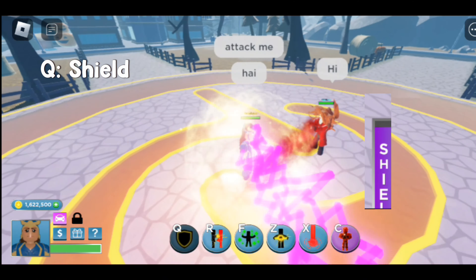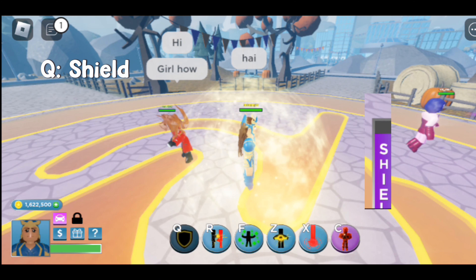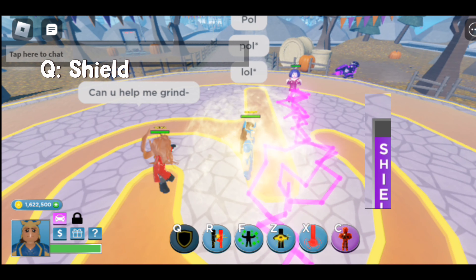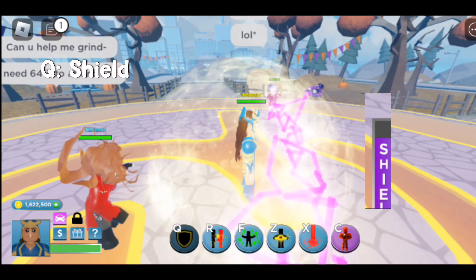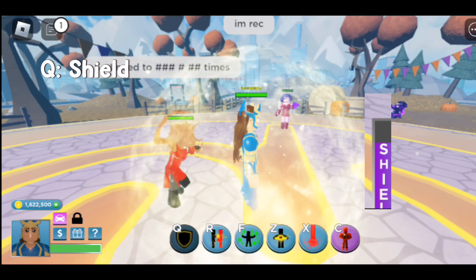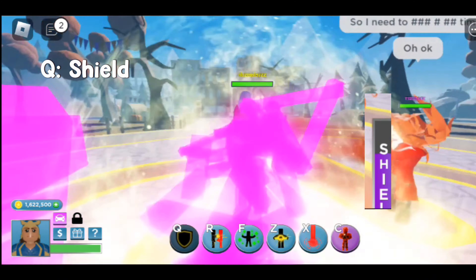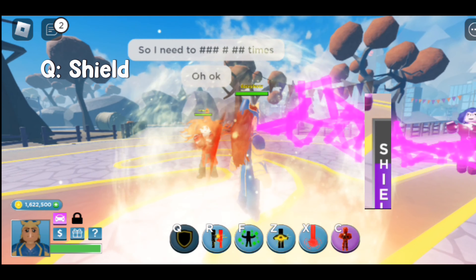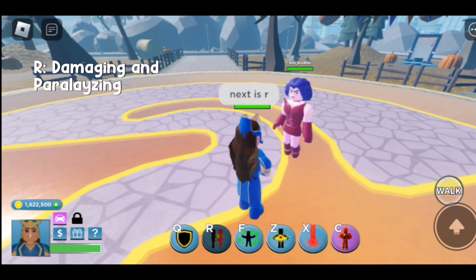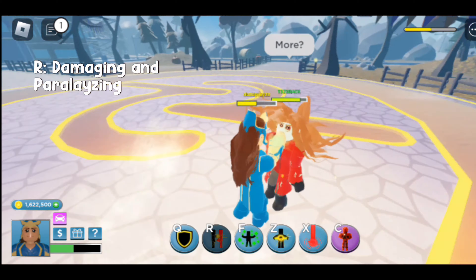Look! Next is R. It deals really good damage, and also it takes health just like the drain of Dark Phoenix.